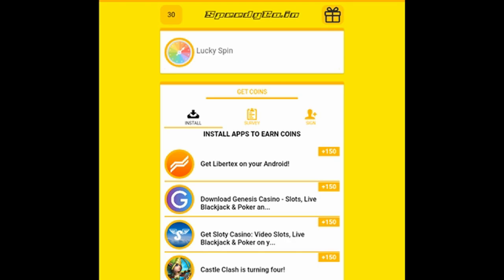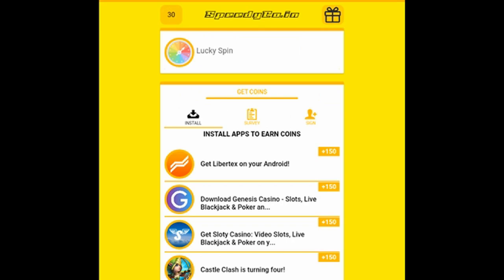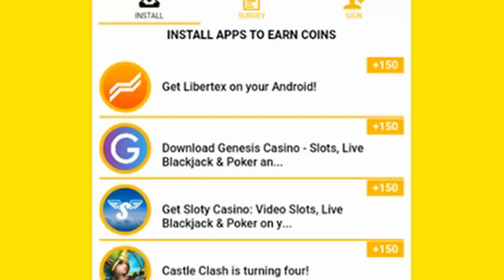Here we have three panels. We have Install, Survey, and Sign In. These are the three most important tabs on the app. On Install, this is how you can earn a certain amount of points to gain gift cards and points. On the Install tab, all they need you to do is literally click on any of these, and all you have to do is install and follow the instructions to get 150 free points.